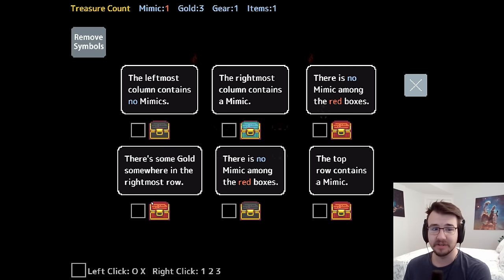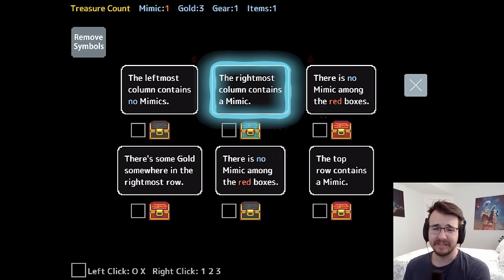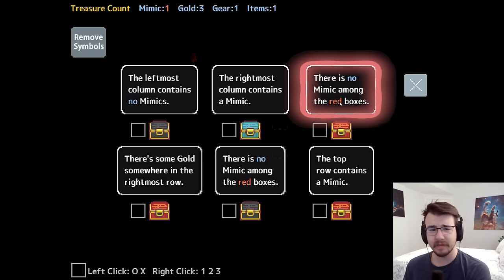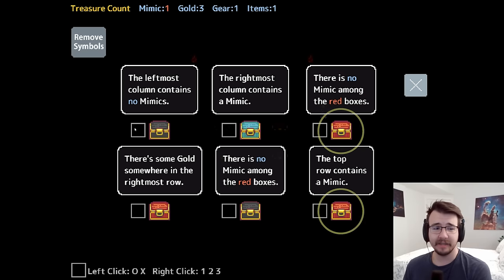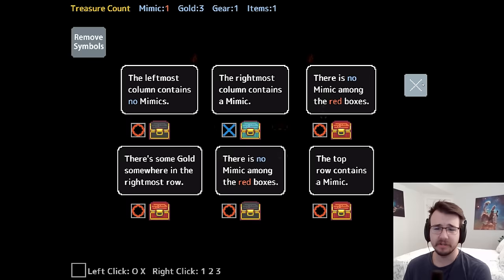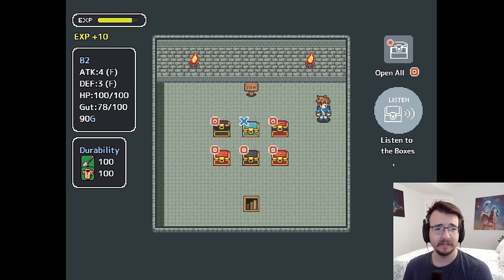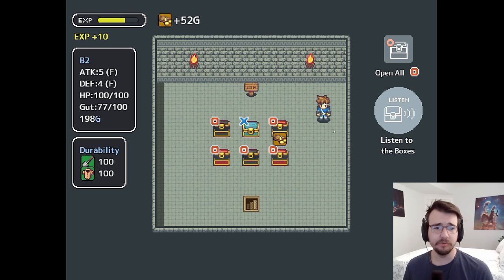So let's solve another puzzle. The leftmost column contains no mimics — vouching for himself. The rightmost column contains a mimic. There is no mimic among the red boxes. Actually, these two are in direct contradiction because both of these are red. So I can right away say none of these are mimics. This guy says there's no mimic among the red boxes as well. Because they're saying the same thing, they vouch for each other. This one's the mimic. Let's open the boxes.